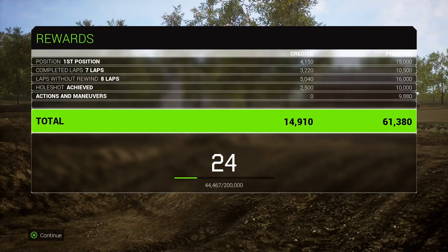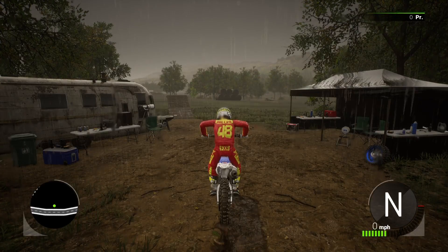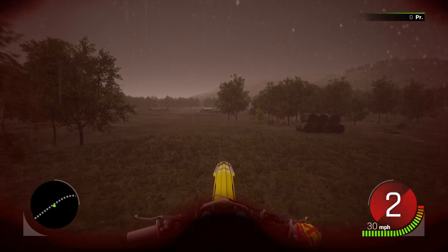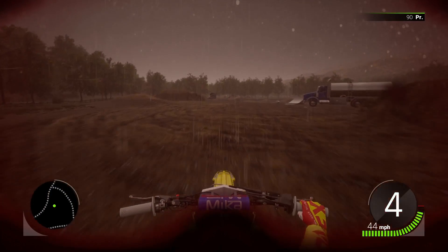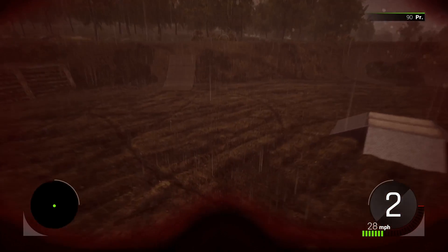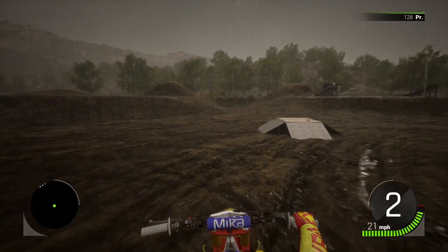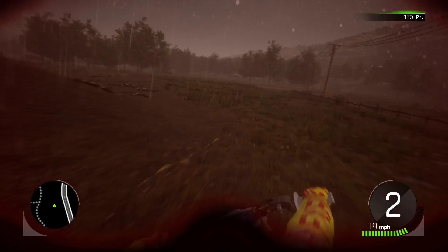Now we're going to check out an update that's just been dropped - it added another feature called tear off, and I will show you what that is. Milestone added an update which added tear off. All that is, is when you're in the camera view where you've just got the goggles, when you get loads of mud on it you can actually tear off the film. You can only really see this when you're in this camera view, although you can be in different camera views where you can see the arm action. But you can only see it pull off the film in this particular camera view.